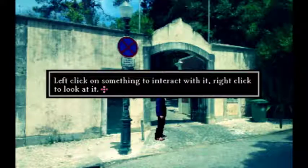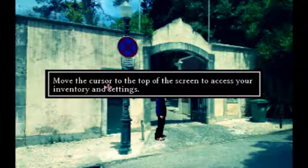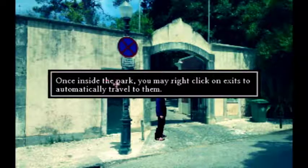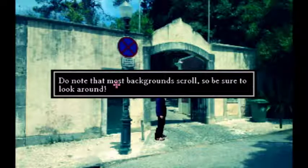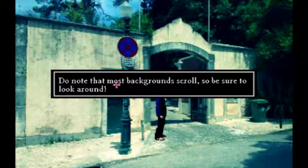Left click on something to interact with it, right click to look at it. Move the cursor to the top of the screen to access your inventory and settings. Once inside the park you may right click on exits to automatically travel to them. Note that most backgrounds scroll, so be sure to look around.